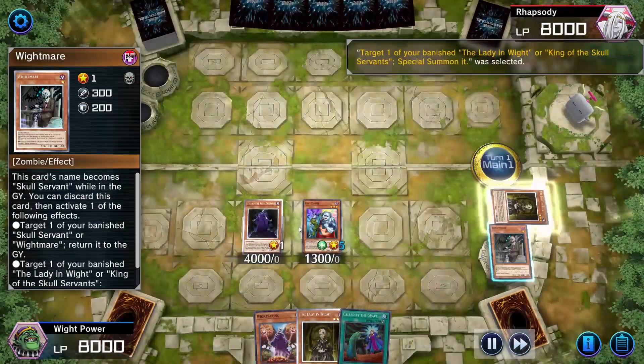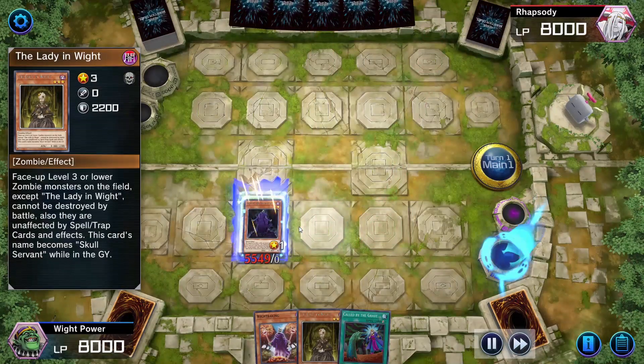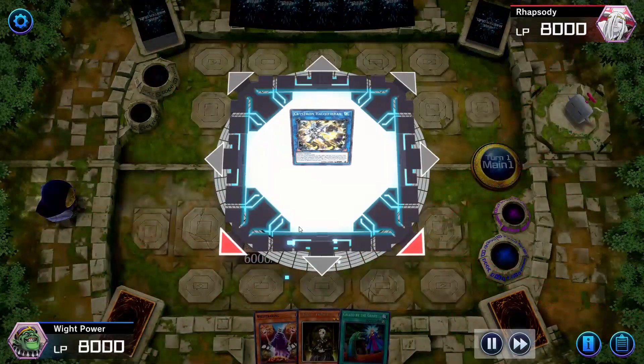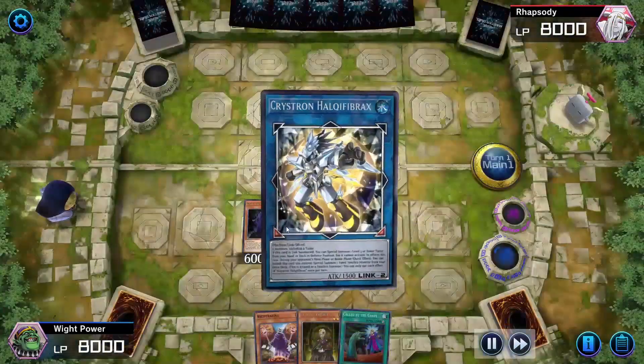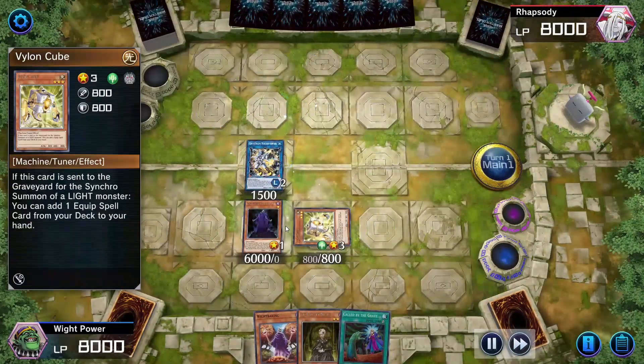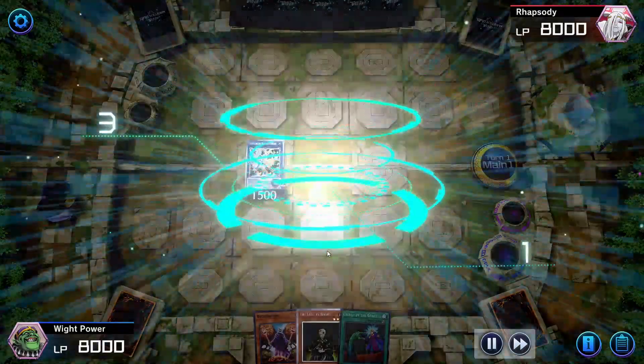We'll get the King out using White Prince and then we'll send the White Mare to get the Lady. Lady and Uni Zombie are going to go into Helke Firebreaks. Helke Firebreaks is going to summon a Vylon Cube from deck. A Vylon Cube and a King will go into our Cupid Pitch.